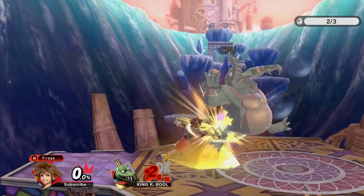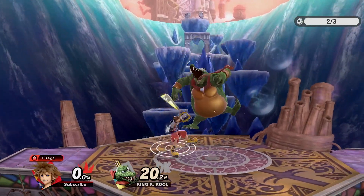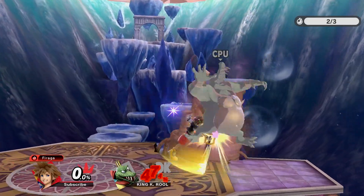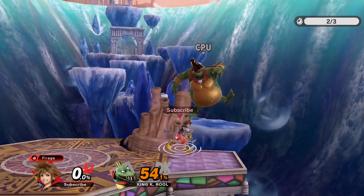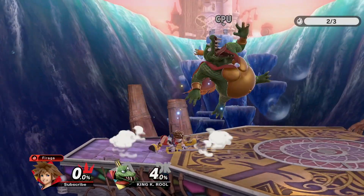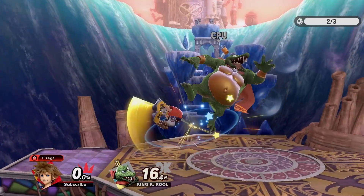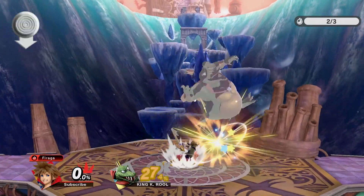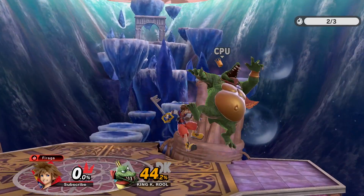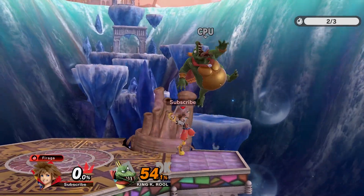To get the full potential out of these attacks, you must learn the Nair and Fair loops, otherwise known as Noops and Foops. This is done by combining the fast fall tech with instant double jumps to keep Sora close to the ground and loop opponents across the stage. The inputs are very simple, but the timing is what's important. Instant double jump as quick as you can and buffer a neutral or forward air. Fast fall as soon as you can and repeat this process however many times you want, typically 2 or 3 times.